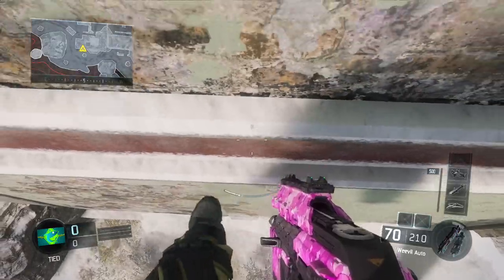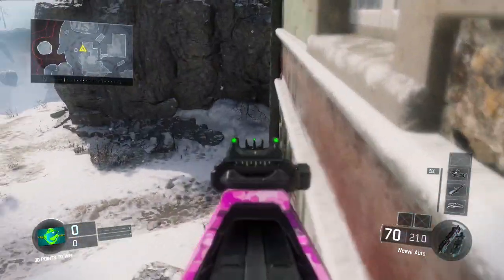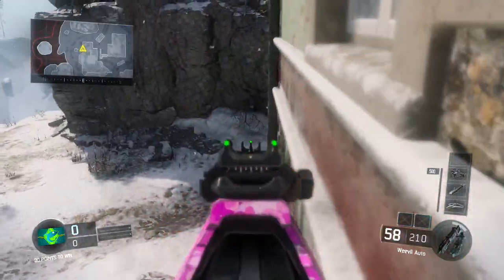Next you want to triple jump and push forward slightly and you should catch on to the barrier. This spot offers decent coverage behind a tree and allows you to catch your enemies off guard. It's also a great spot for minigames with your friends because you can hop into it so quickly.